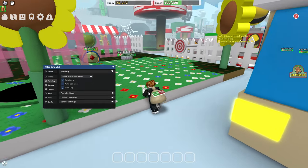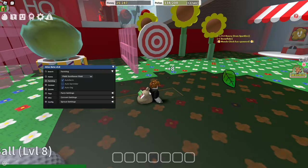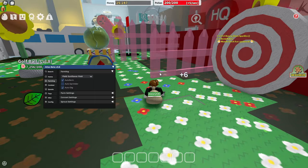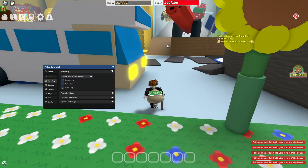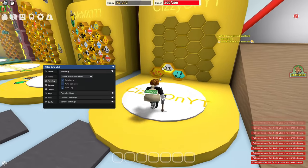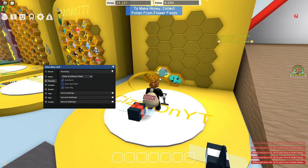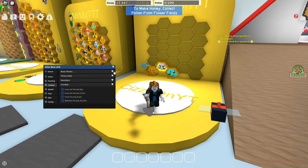If we go ahead and do auto farm and auto dig — this is not a brand new account but I don't really have anything on it, so I don't have sprinklers or anything — but it will go around, pick all the different pollen, and once it has max it will go ahead and convert at the hive. What I like about this is there's no teleport; it does it all by running, which is easier so that you don't get banned. As you can see it converts — that is the farm.